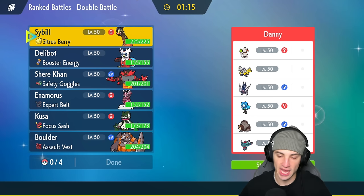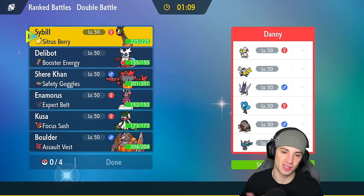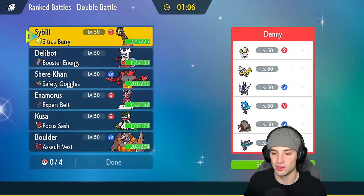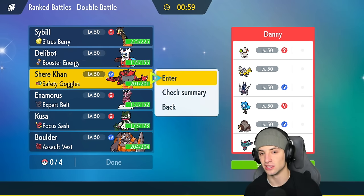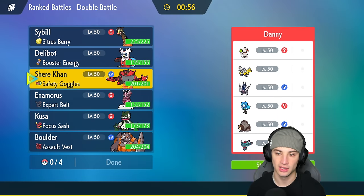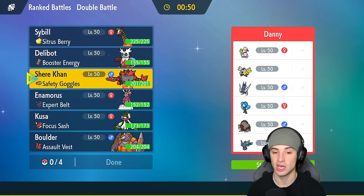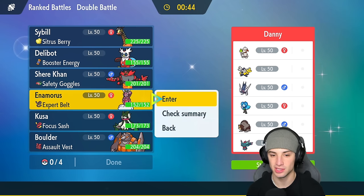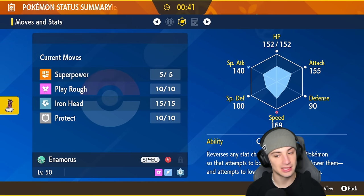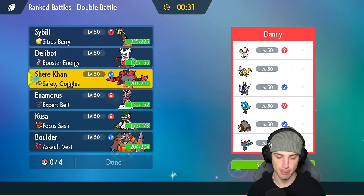They don't really have anybody to pop trick room besides Flutter Mane, but Flutter Mane setting trick room almost never happens. I think they have Ursaluna in case trick room comes. I don't think we're even going to bring it out. I want to lead a Pokemon to outspeed Smeargle and start attacking. I could go Meowscarada — not a bad lead. I kind of want to bring Enamorus because its speed is actually pretty high.